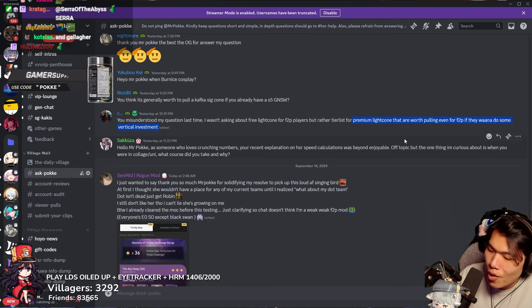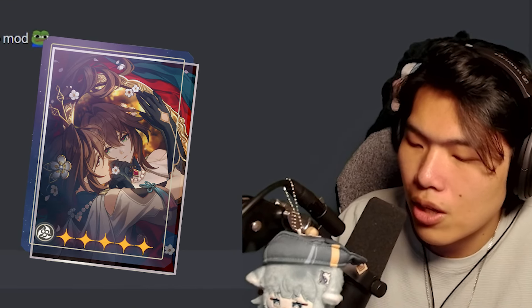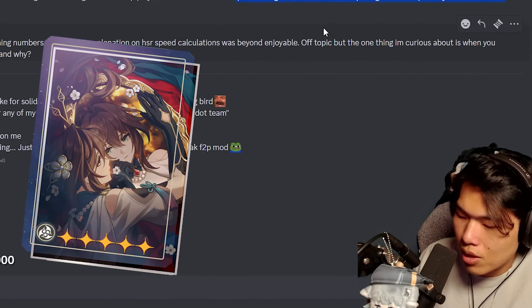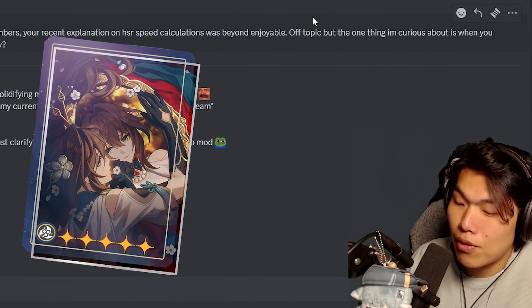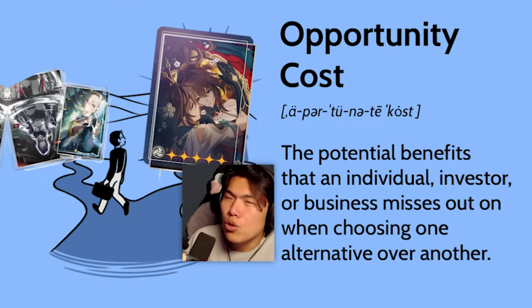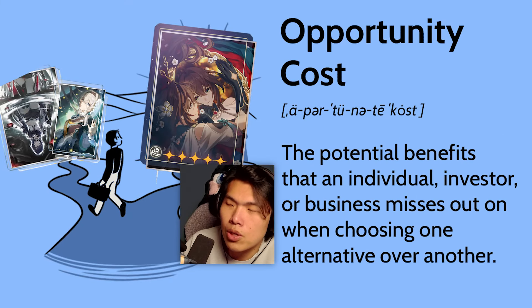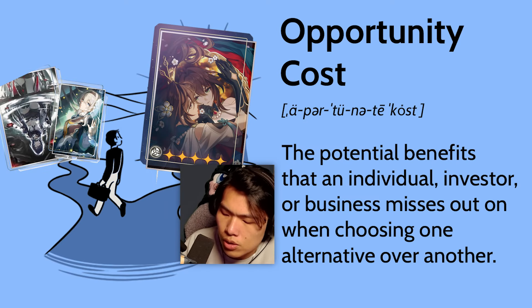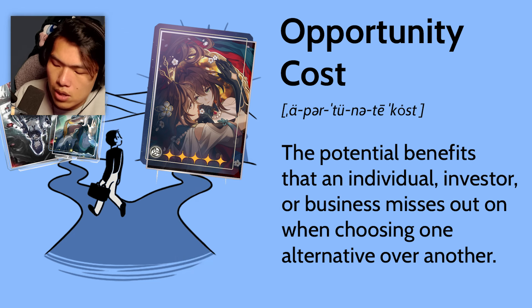But this is where I raise the question: would you rather have Ruan Mei's signature light cone, or Acheron's signature light cone? Would you rather have Ruan Mei's signature light cone, or Firefly's signature light cone? Honestly, Firefly's signature light cone is really, really good as well. So it usually boils back down to opportunity costs, because a support signature light cone is always the same cost as a DPS signature light cone. Sustain light cones I usually never get. In terms of opportunity costs, the absolute highest value in my opinion is usually your DPS.